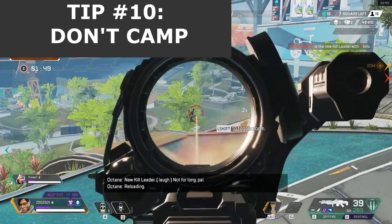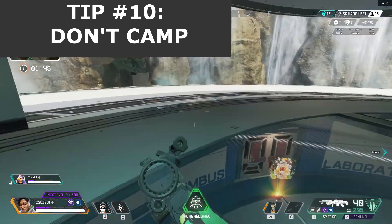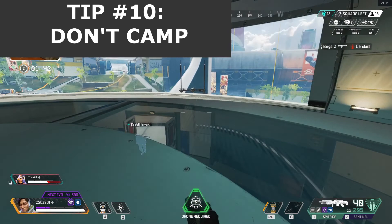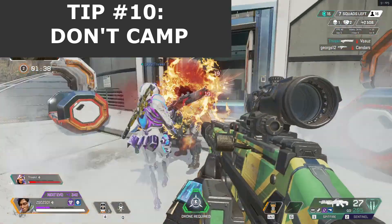Classes like Bloodhound can sniff you out, and certain gun optics can highlight your figure. You're better off hiding in buildings or in caverns if you want to be sneaky, but you won't receive a ton of experience points if you don't go on a rampage.